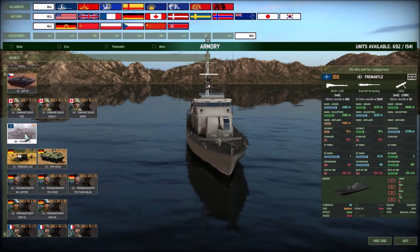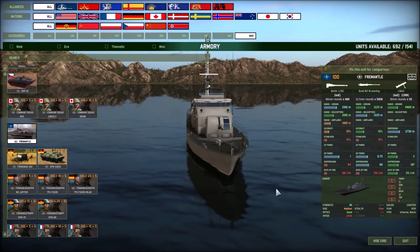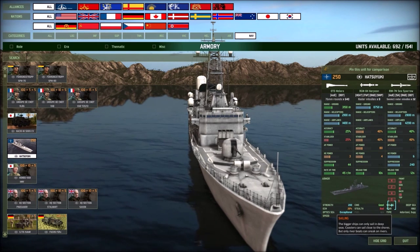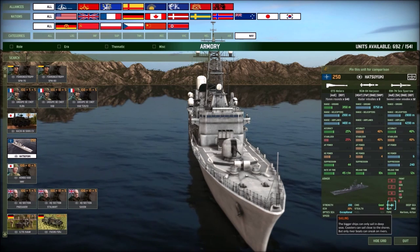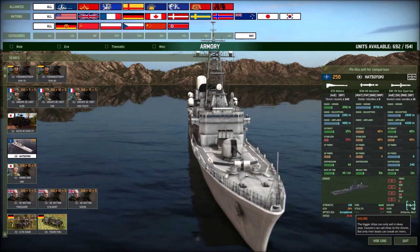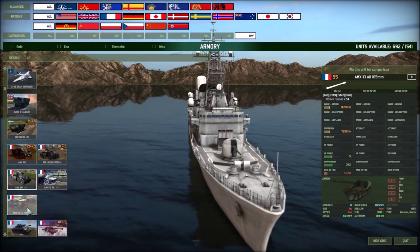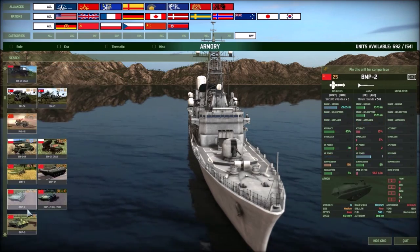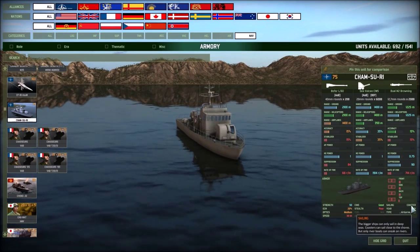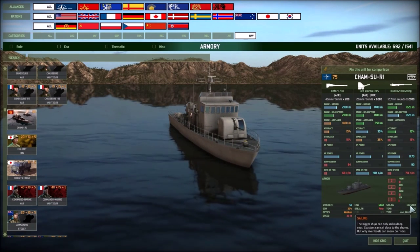Because ships are new to this game, let's cover their unique statistics. The speed of ships is measured in knots — for example, 24 knots. They also have a sailing value, which determines what kind of water the ship can navigate. The Hatsuyuki is a deep-sea ship so it can only go in ocean water and cannot go in rivers. The Chamseree is a coaster so it can sail close to shores, but only river boats can navigate on rivers — that's basically what the sailing value measures.